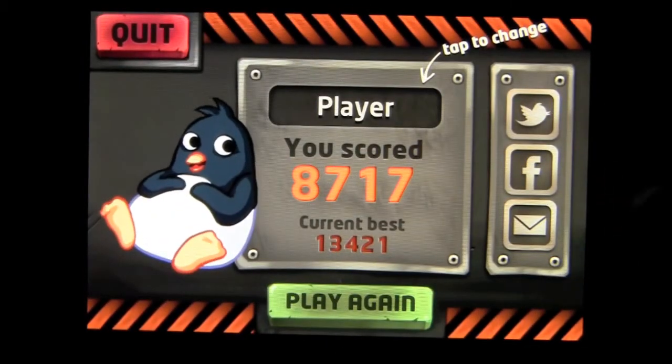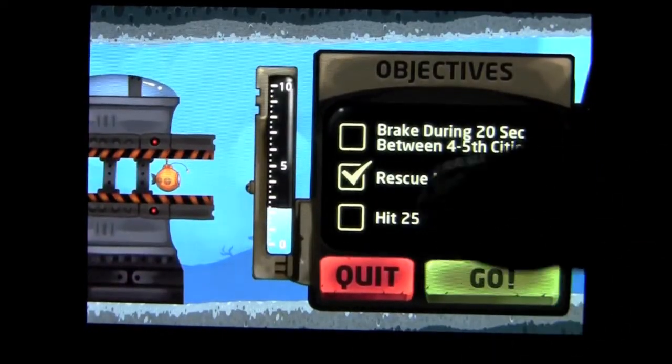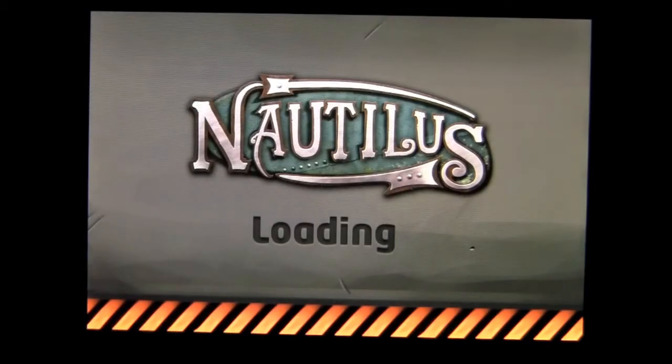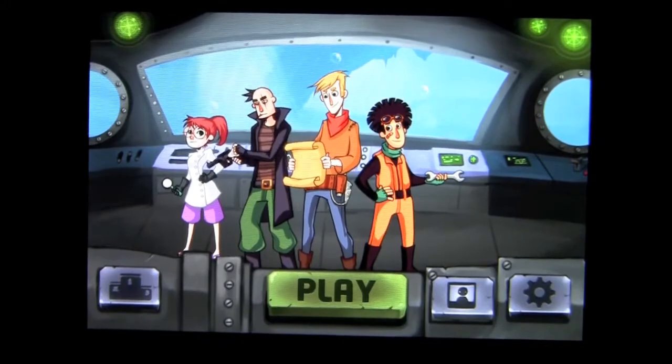You can play again. If I tap on play again, it'll take me back in and I'm working on these objectives: hit 25 obstacles and brake during 20 seconds between the 4th and 5th cities. We'll quit out of here. It's a fun game. Until next time, this has been Crazy Mike from Crazy Mike's Apps — see ya.